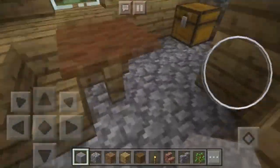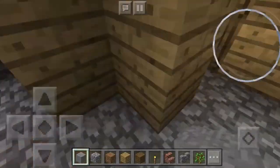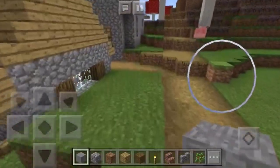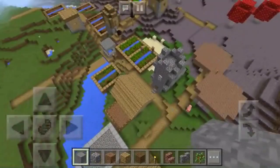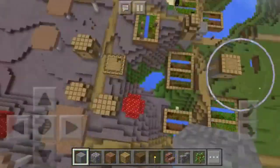If we check out the loot, we have a bunch of saplings, some bread, and a saddle. The loot is definitely not as good as the ice spikes biome, but this seed is ranked higher because mushroom biomes are rarer than ice spikes biomes in general.